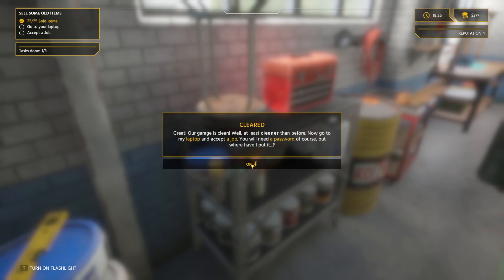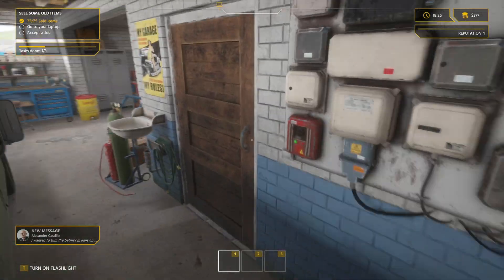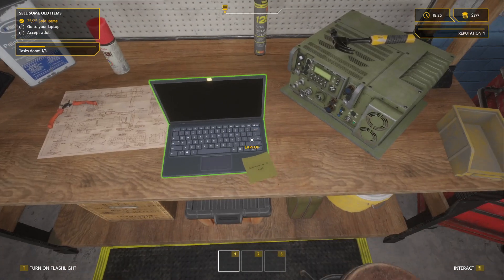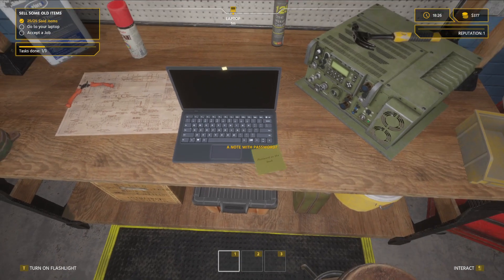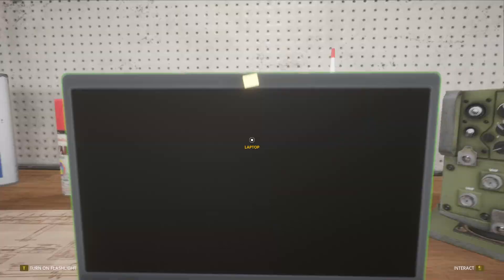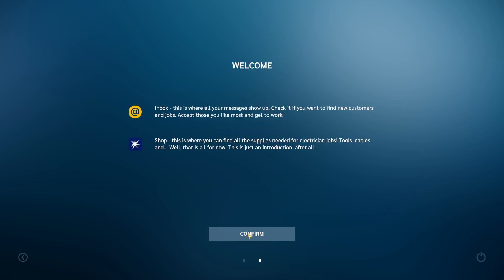Now go to my laptop and accept a job. You will need a password, but where have I put it? Why are you asking me, old man? You probably fried your brain. Well, here's the password — a note with the password. I gotta hold it down. Password is 2-5-6-3, easy enough. Go ahead and turn the computer on. Two-five-six-three.